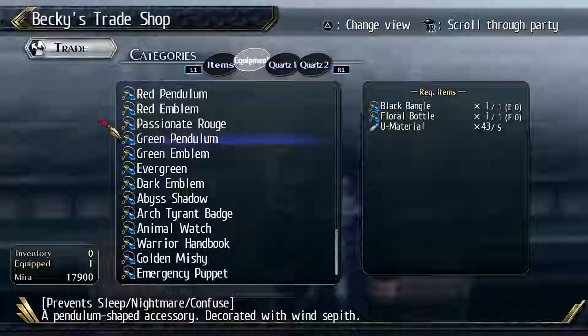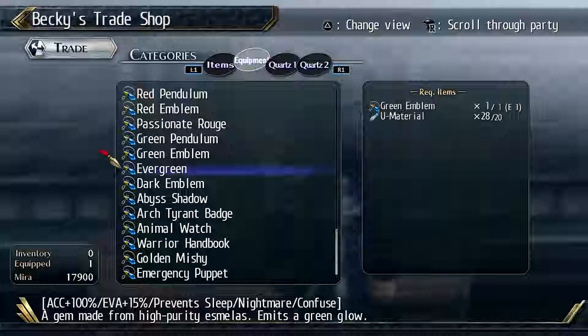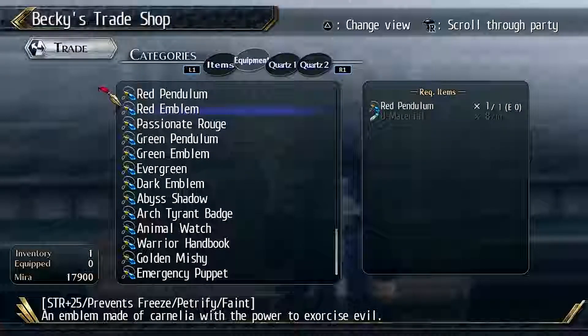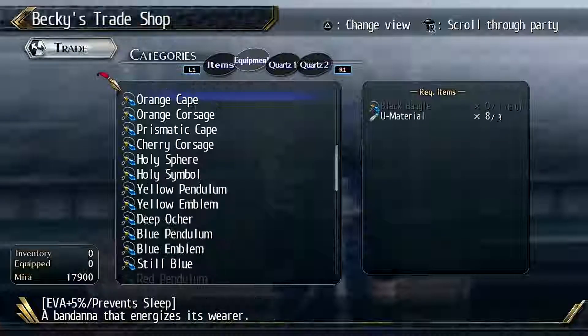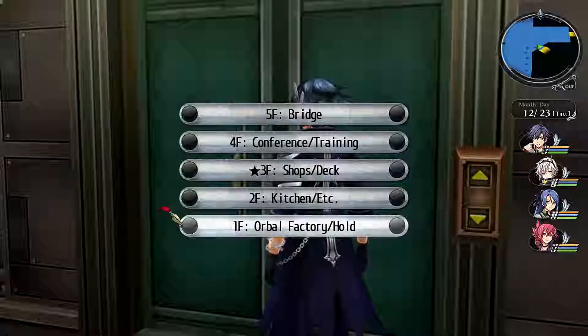Evergreen though, geez. I can only use one. Evergreen and another Evergreen, because Evergreens are really good. Passionate rogue though - I should have gotten that. Oh well. Still blue is for casters. Let's go to the Warball Factory for one last time and check out the bike and see what that is.